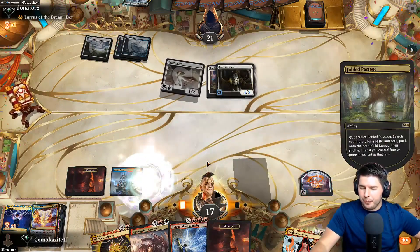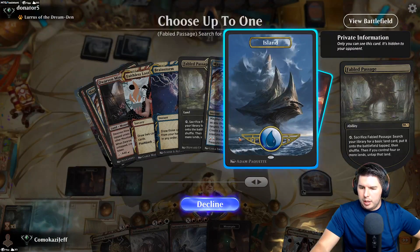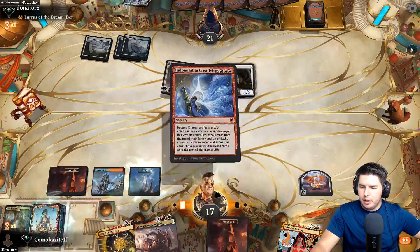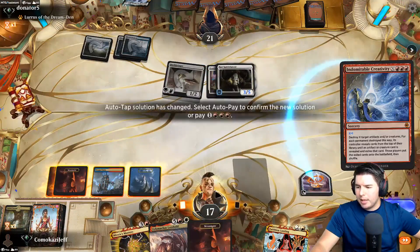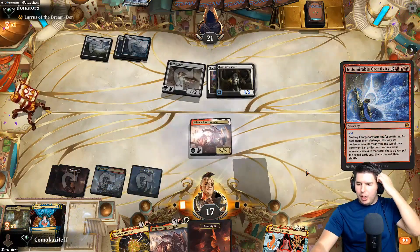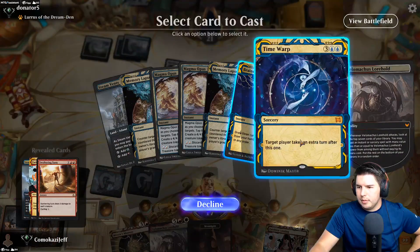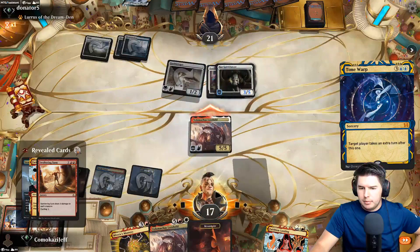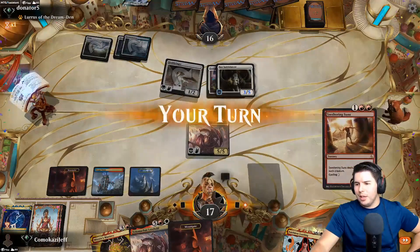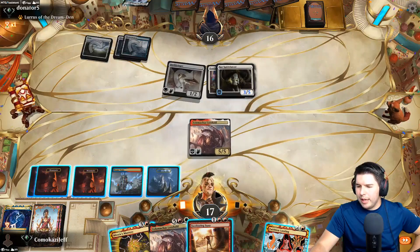Let's grab the island - already have three red. Indomitable Creativity - let's just go for Velomachus. This deck has a lot of options - I like that. Time Warp, sweet! That's what we were hoping for. Dude, this deck is so good. Sweltering Suns - we have Mizzix's Mastery to recast Time Warp and swing in again.